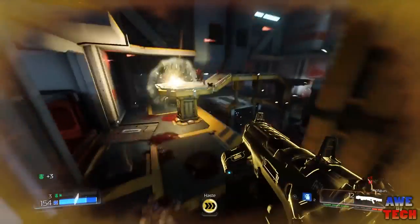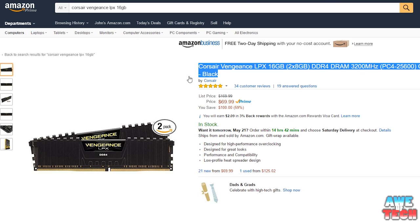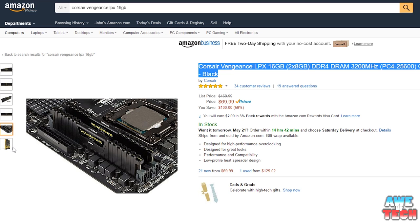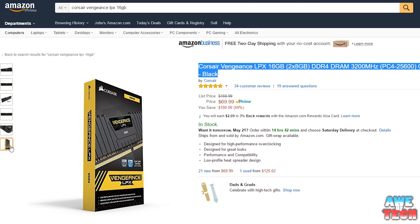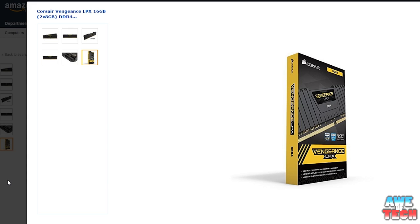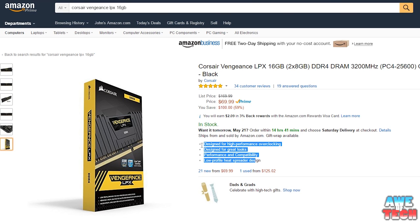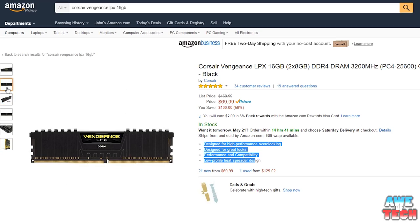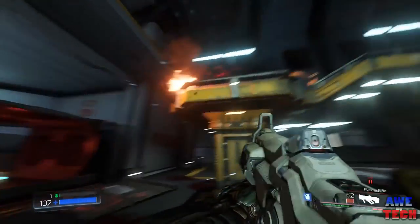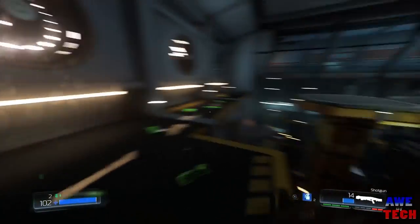For RAM, I went with the Corsair Vengeance LPX 16GB — two 8GB sticks of DDR4 memory — for just $70. The difference between 8GB and 16GB is very small, typically just a few FPS or none at this build's 1440p target resolution. If you wanted to save $25, you could opt for two 4GB sticks and you'd be hard-pressed to tell a difference. These sticks also match the black stealth interior theme we have going in this gaming PC build.